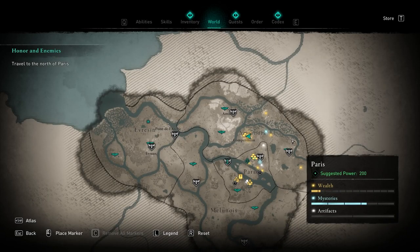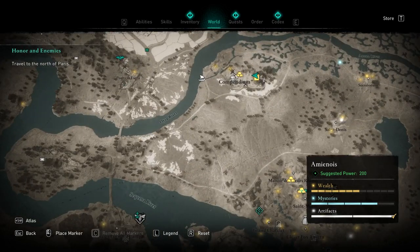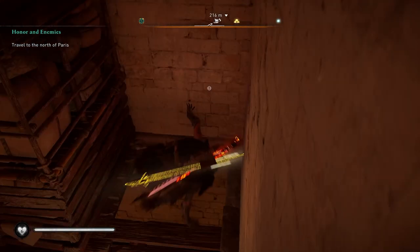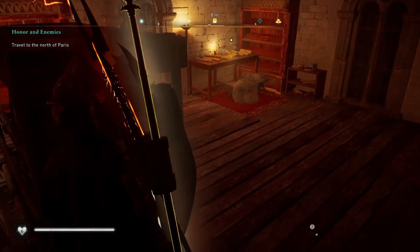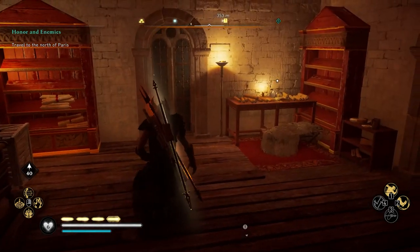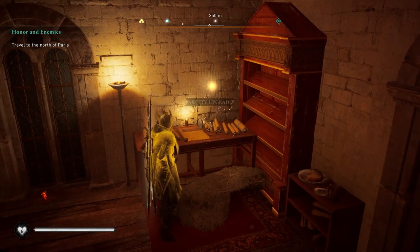To get the first Book of Knowledge, you need to head to this part on the map, right at the northern side in the northern area over here. This is where you'll find the first knowledge book. You'll have to do a little bit of puzzle solving — you'll have to be at the top of this tower and climb all the way down, solving everything as you go, until you can eventually grab the notes, the Book of Knowledge off of the table and get the ability.